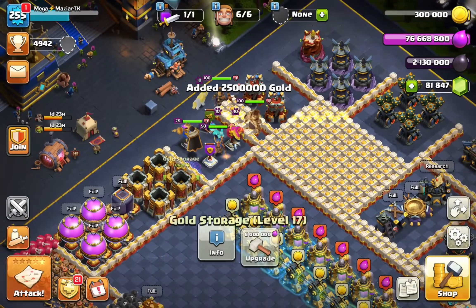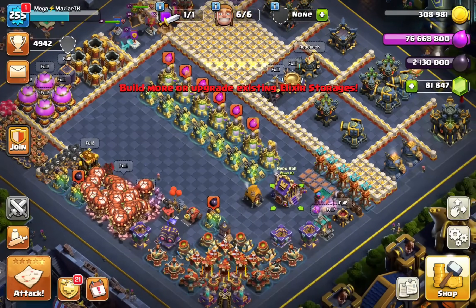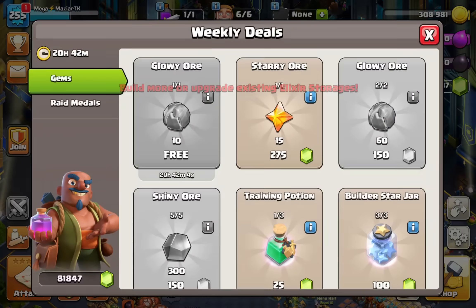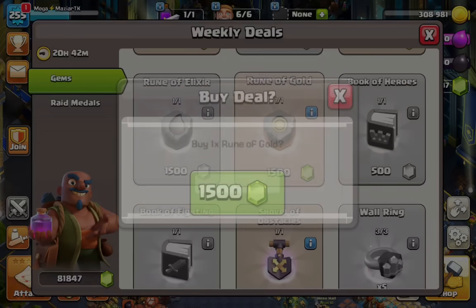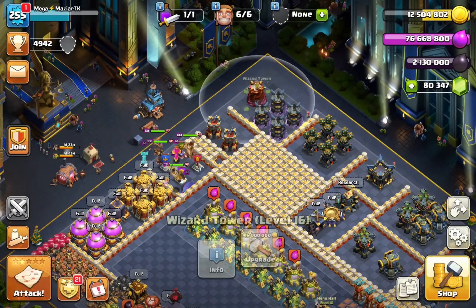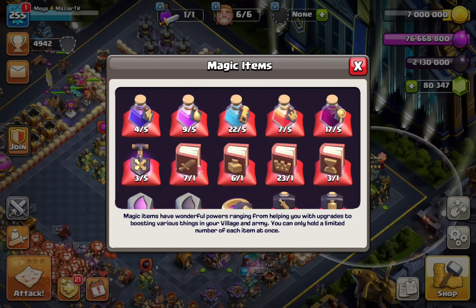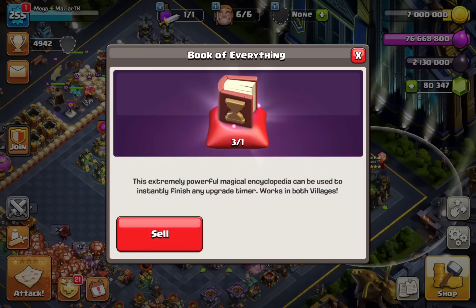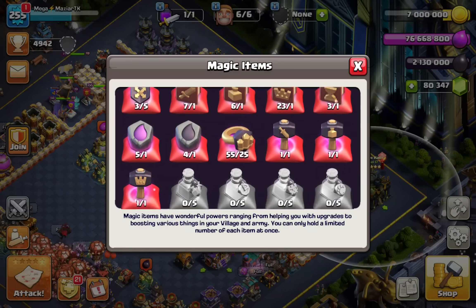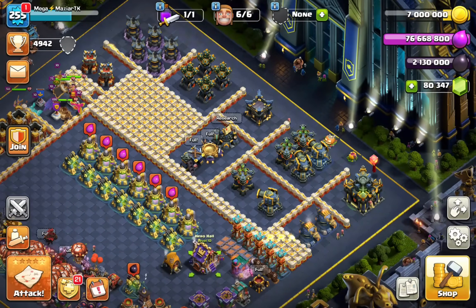I'm actually going to fully get the supercharges upgraded on the major defenses, but on the Bomb Towers, Wizard Towers, and Air Defenses I just don't think I have the ability — it's too much. Let's go ahead and buy a rune from our medals and get this Wizard Tower upgraded. We're going to go with another book. We have three left — that's decent. We can use them on the Bomb Towers, and you're going to see the perfect spot to use our last Book of Everything.